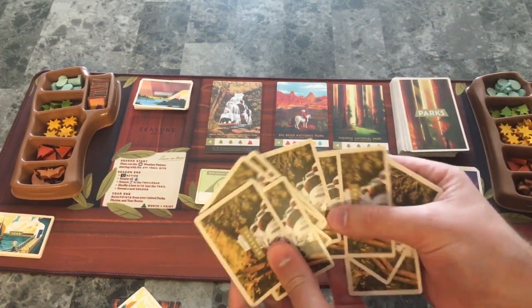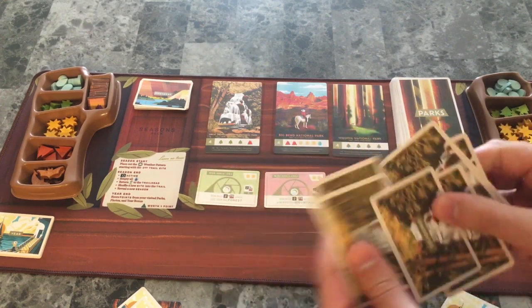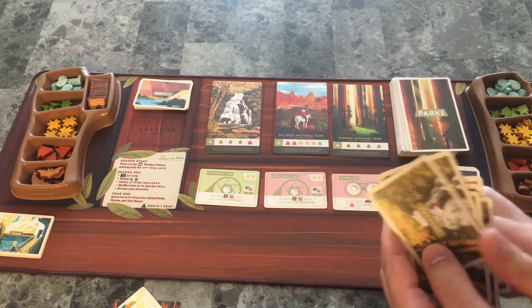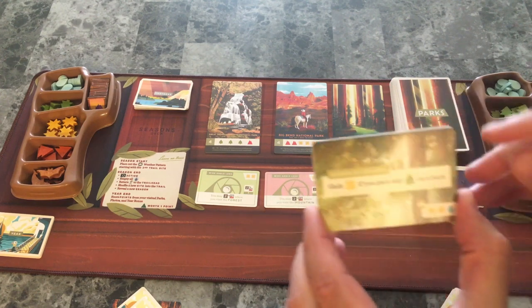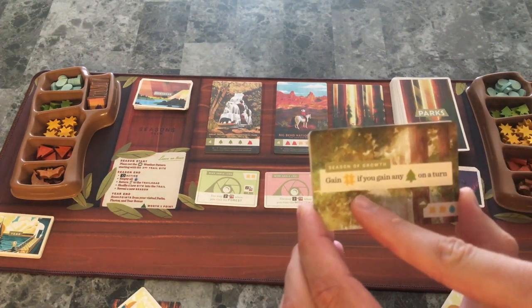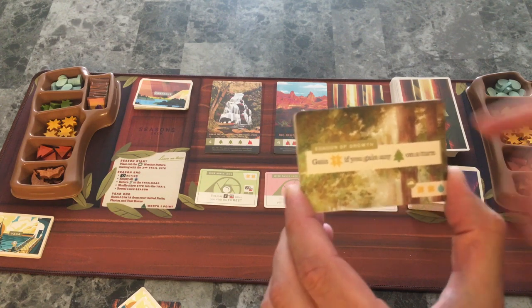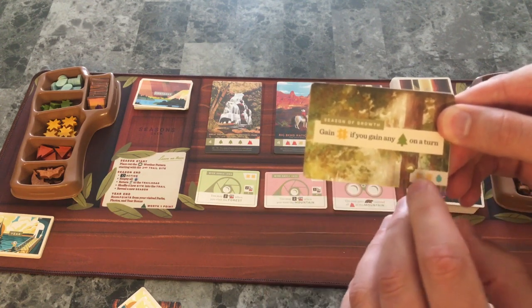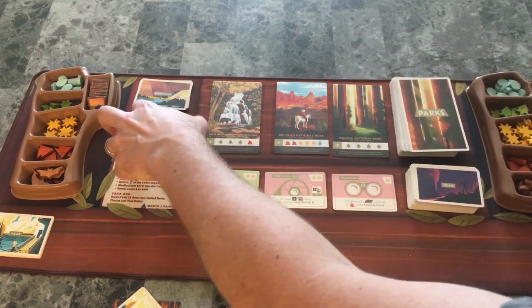These are the season cards - there are plenty and you're only going to use four of them in the game, so when you play again you can have a lot more variety. I'll flip the top one open; it gives you an effect. Now you get to gain a sun anytime you gain a tree token on your turn. It also helps us with our weather pattern for setting up tokens for that season.